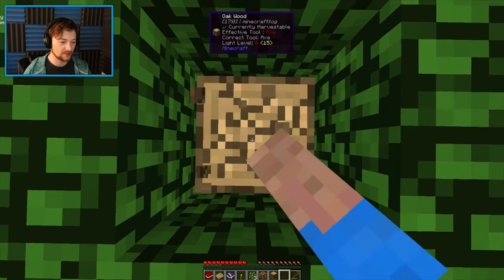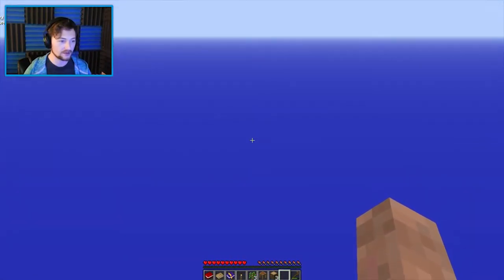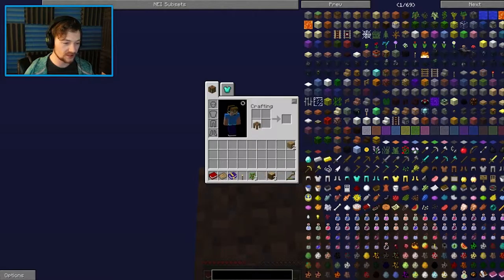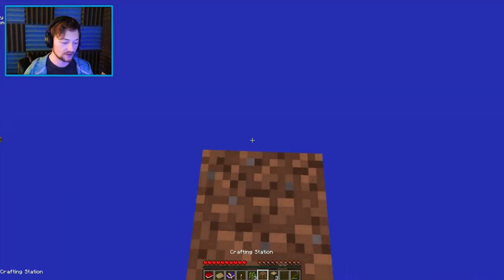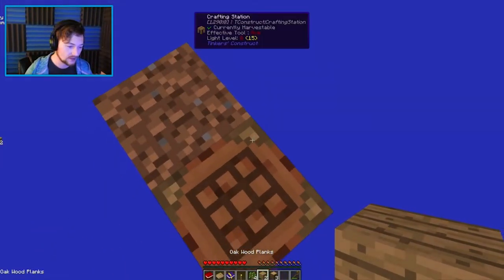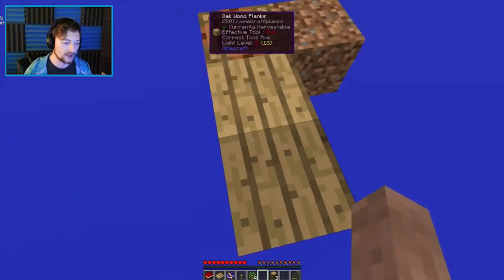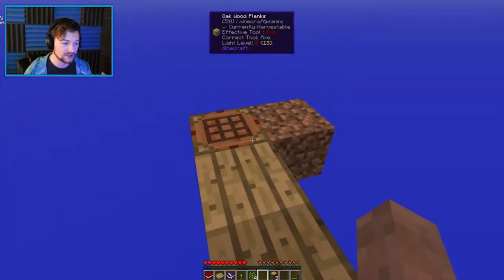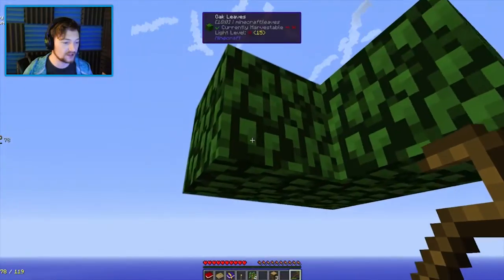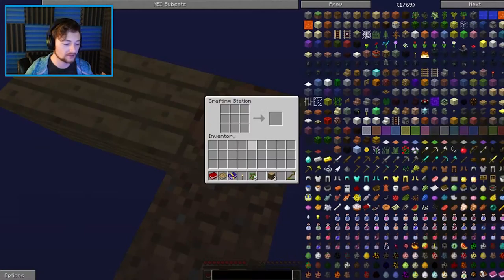Maybe it might be a good call to build out a little bit — take some of this wood and build a little platform. There is a vast nothing out here. We will use everything that we get to our advantage. Actually, I probably could have saved those, but that's where they're going to be because I placed them and I am afraid to pick them back up. Let's go ahead and get the rest of these leaves. Sapling. Excellent.